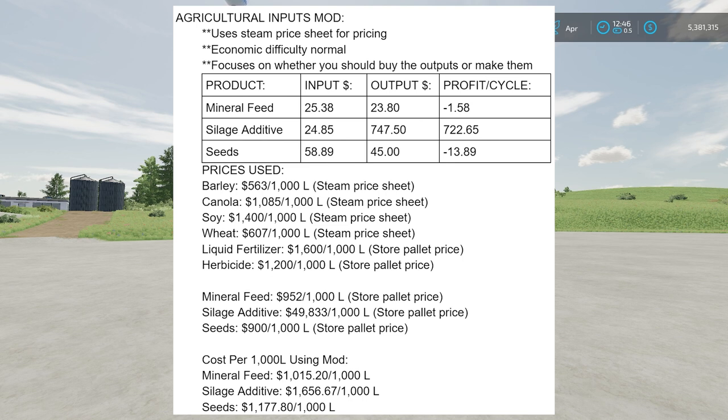Mineral feed: the inputs cost you $25.38 per cycle and the output is going to cost you $23.80. What that means is if you took the ingredients needed to make one cycle of mineral feed and sold them, you'd get $25.38 — but buying that same amount of mineral feed costs $23.80. You're losing $1.58 per cycle, so it's better to sell those ingredients and just buy pallets of mineral feed at the store.